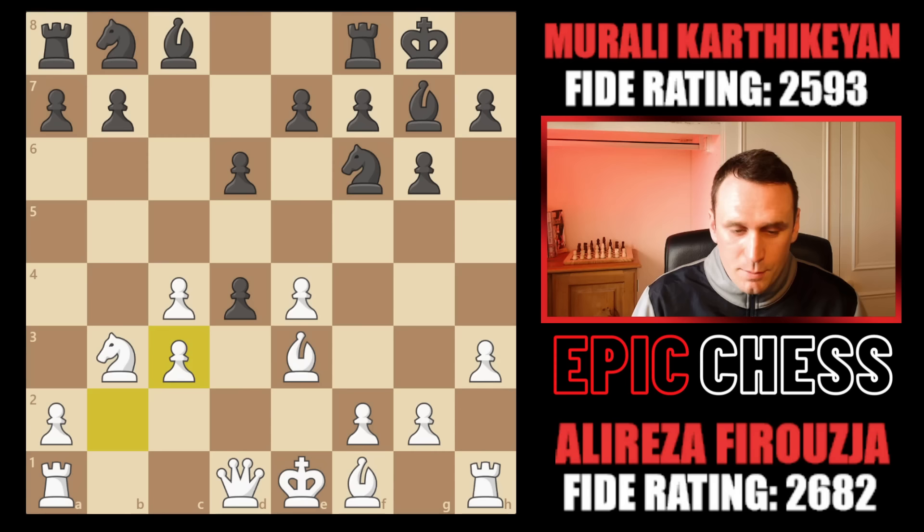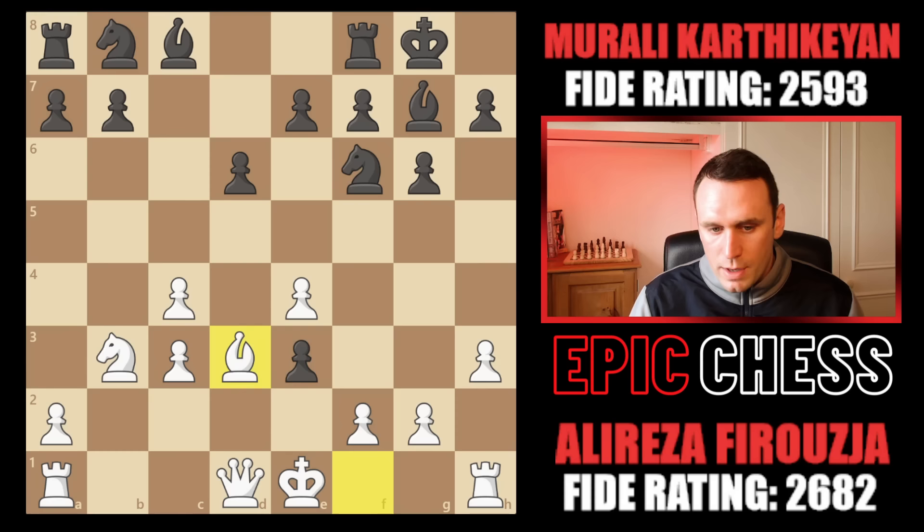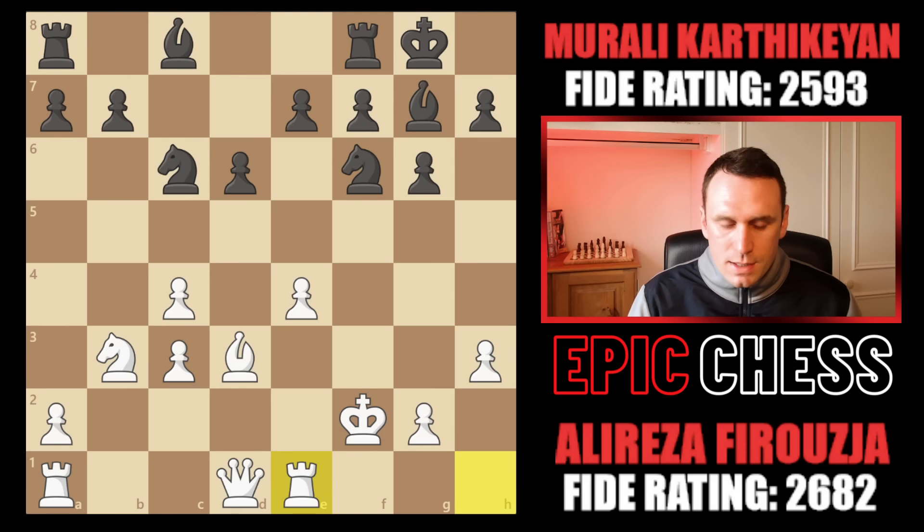So the queen recaptured, now he picks up on e3 — he's got two minor pieces for the queen. Alireza already has a tricky decision here. Probably the best way to play was bishop to d3, letting black take, the king could recapture, knight c6, rook e1. Black's still going to have nice play on the outpost squares of c5 and d5, your pawn structure's compromised with four pawn islands, but at least your pieces are a bit more in the game.